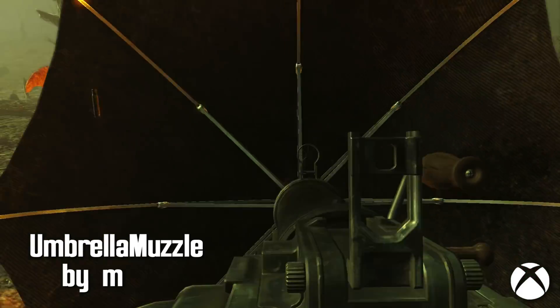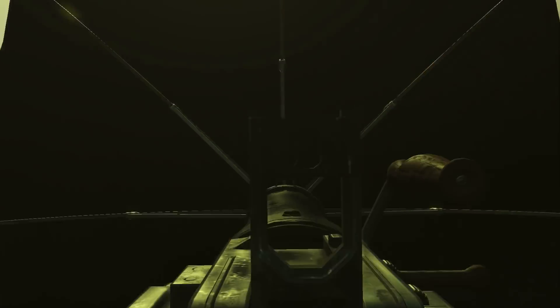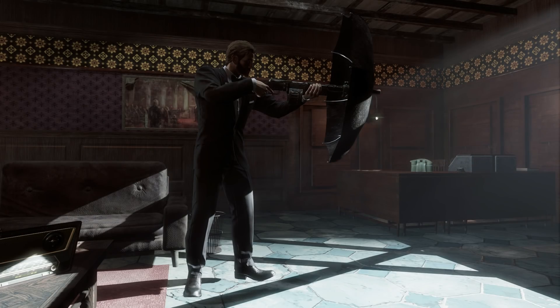Umbrella Muzzle by M. Meet the Umbrella Muzzle. This groundbreaking new product from M Industries allows you to attach an umbrella to combat rifles and shotguns. Embrace the ability to have a faint idea of where your enemies are while shooting wildly.